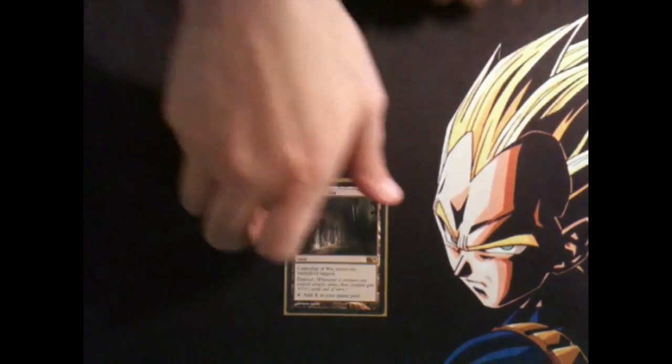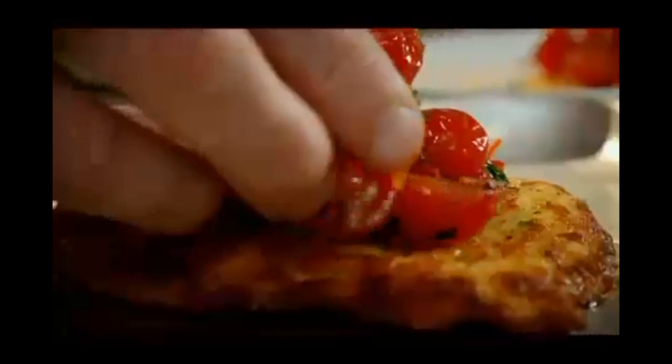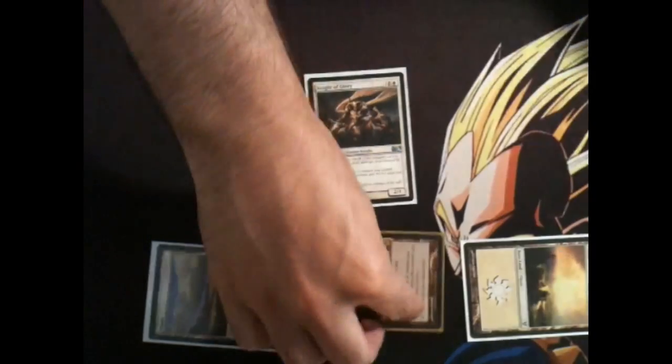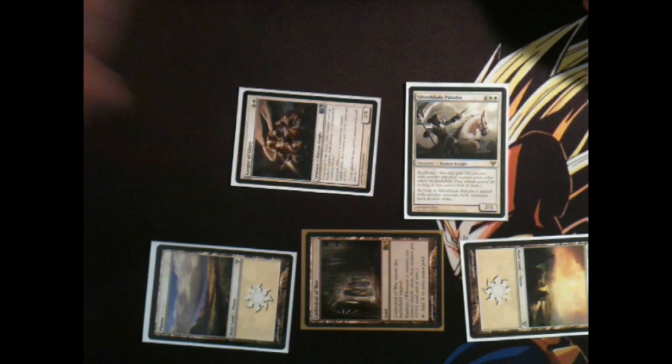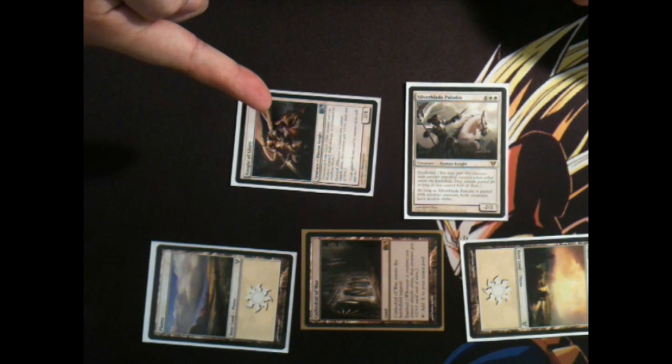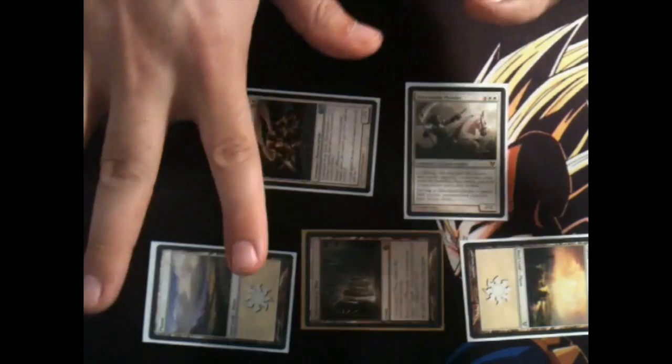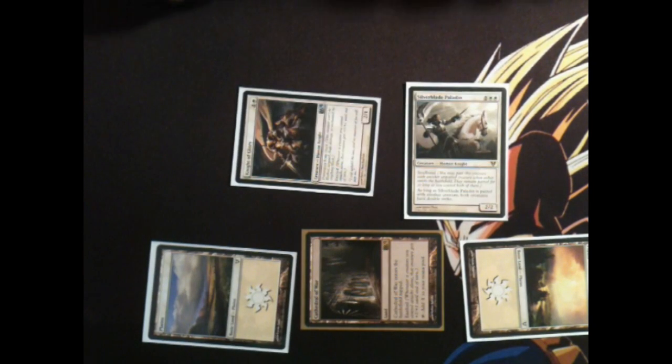For example: turn one, comes into play tapped. Turn two, white mana, cast Knight of Glory. Turn three, another white, cast our old buddy Silver Blade Paladin, and attack with Knight of Glory for three, four double strike — done. I think we're working on different projects here.